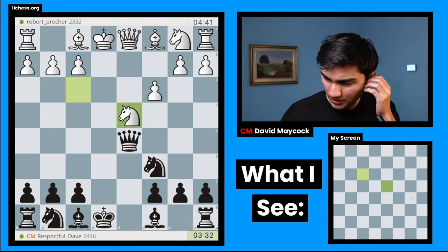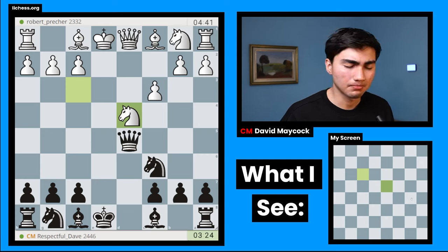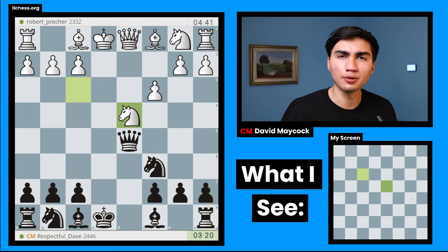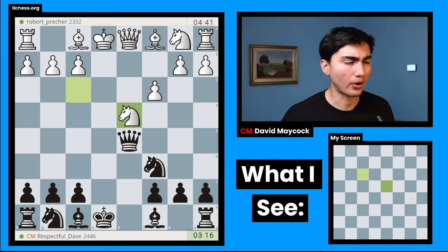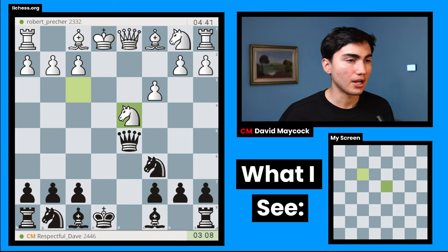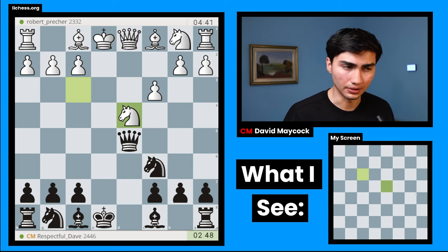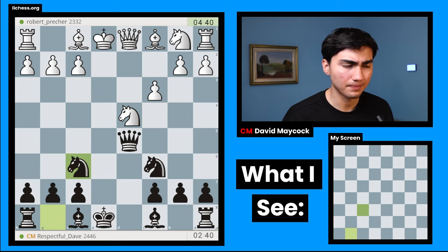Knight d4 is very weird. The first thing I think when I see Nd4 is that it's not c takes d4, which is what I was aware of, and I'm 100% sure this is not the main line of theory. There's still a bishop on f1 so I can't fianchetto on g2 — that's an important detail. I don't want to take on d4 because after c takes d4 then knight c3 may be easier. I can play knight f6 directly without the need of taking on d4. I'm surprised if knight f6 was a mistake, so I'll go ahead and play knight f6.